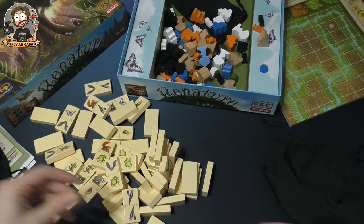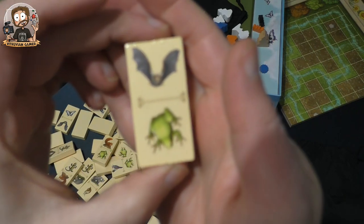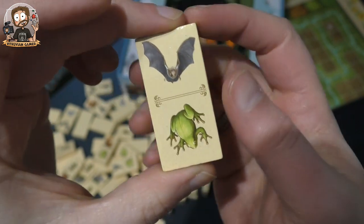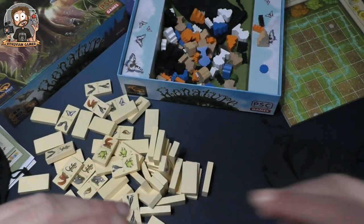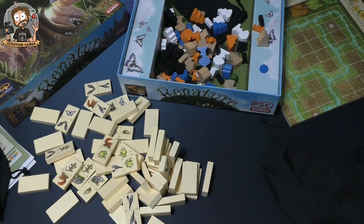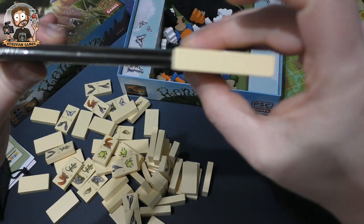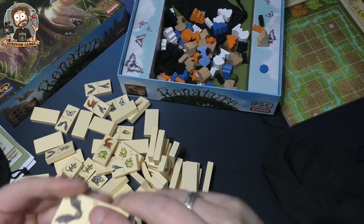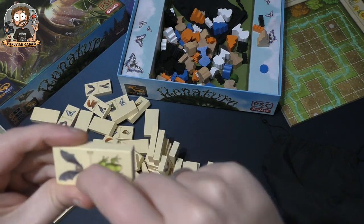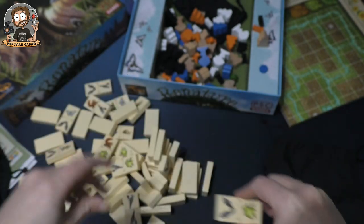There's also a silica gel bag in there. These tiles have artwork of animals on them. Look how thick these domino tiles are — they are super sturdy. My phone is actually thinner than these tiles. They also appear to have some kind of coating on them to protect against damage, giving them a slight shine — not stickers, just a protective finish.